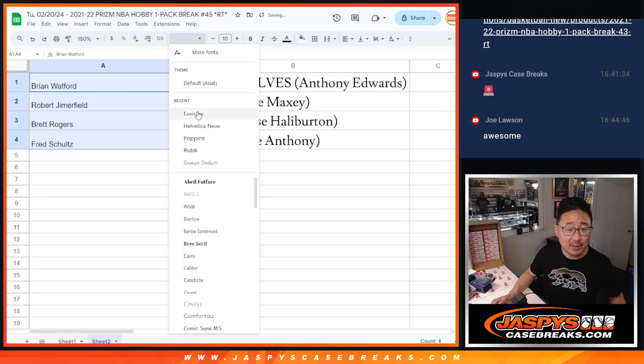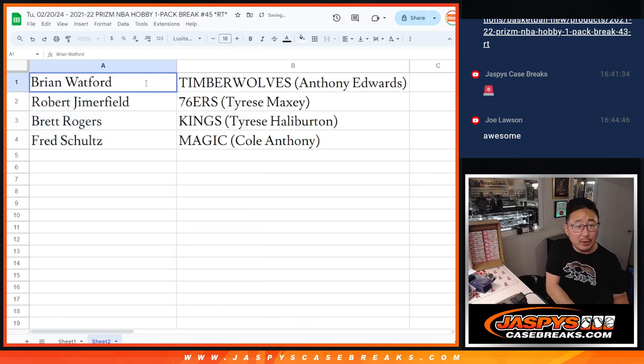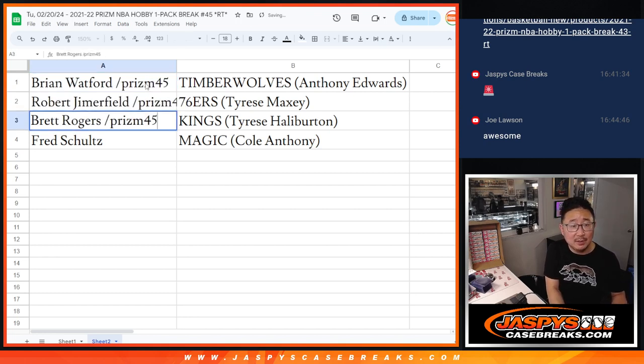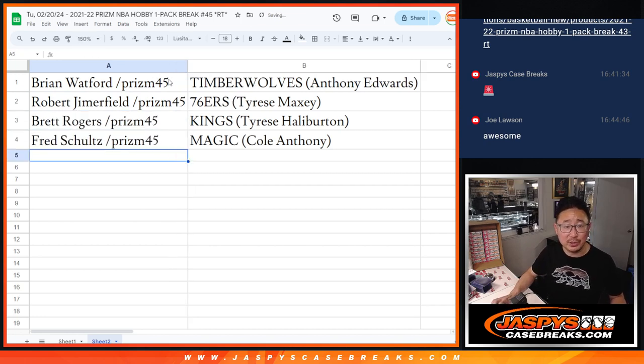Let's line you up with some teams right here. And we'll put Prism45 next to your name. Brian, you got the Timberwolves. Robert with the Sixers. Brett with the Kings. And Fred with the Magic. We'll see you in the next video for that break. JazpysCaseBreaks.com — bye-bye.